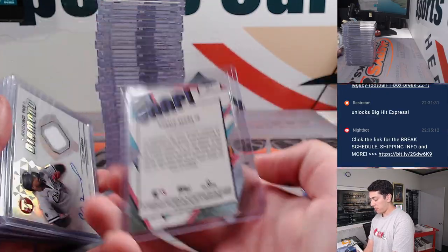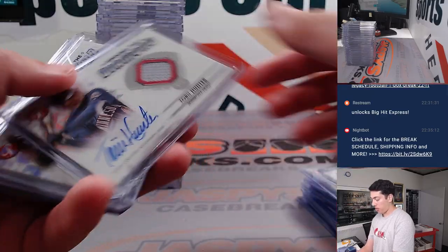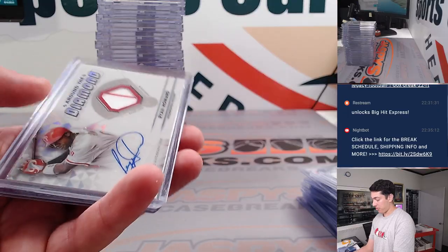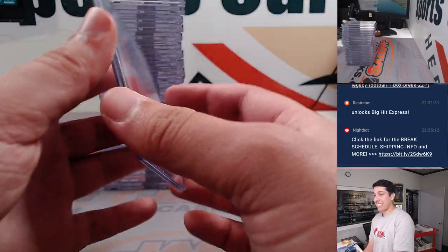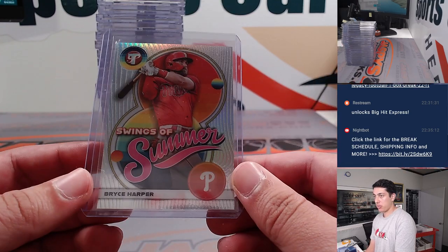Oh snap — Juan Acuna Jr. gold to 50. Eloy Relic Auto. Torrey Hunter Relic Auto. John Smoltz Relic Auto. Ryan Howard Relic Auto. Hayden Wisniewski red, 2 of 5 for the Cubbies. And a Bryce Harper Swings of Summer.